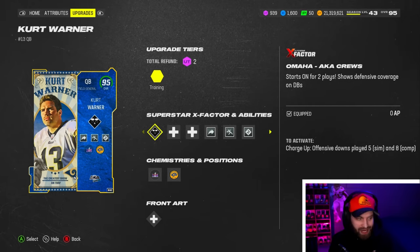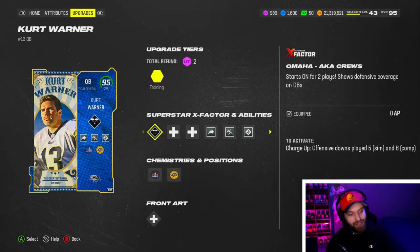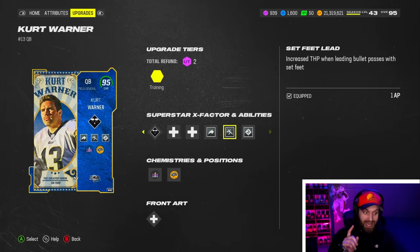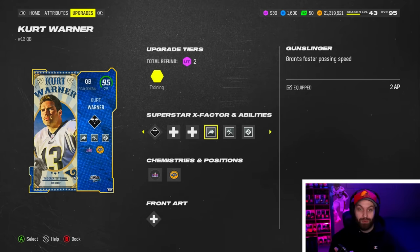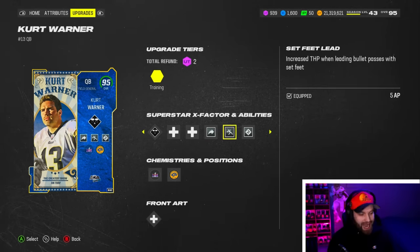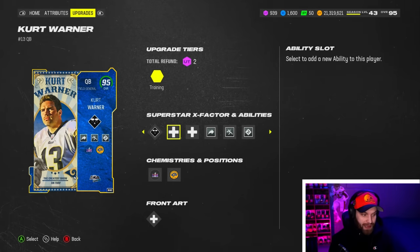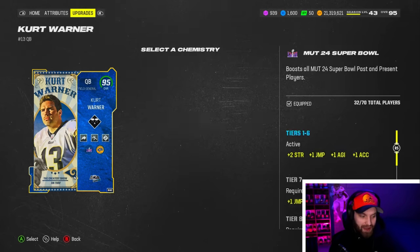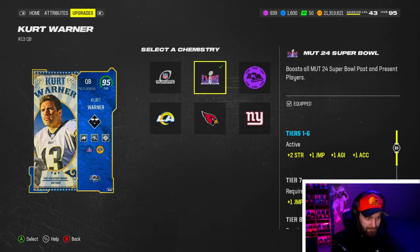It starts on for two plays, and after eight plays it comes back on — two plays on, eight plays off. You're really only getting it for a little bit of the game. Also to get this ability stack, you can't use Gift Wrapped, which is a big deal. So you're dropping a couple passes from your running back, giving up Gift Wrapped, giving up a worse release, and losing speed — for a little bit of Omaha.